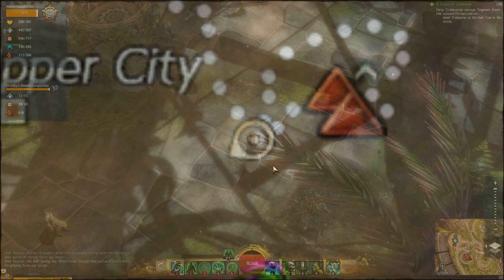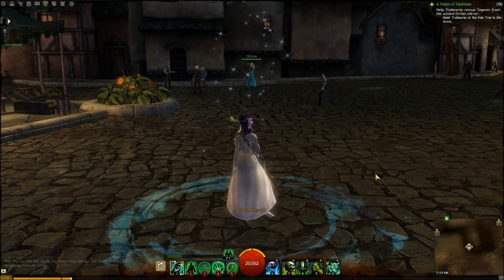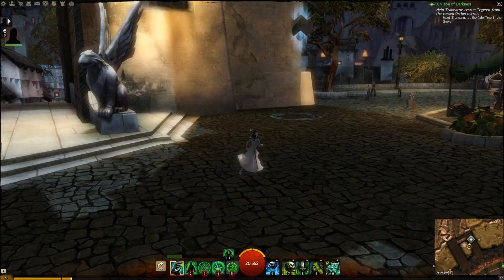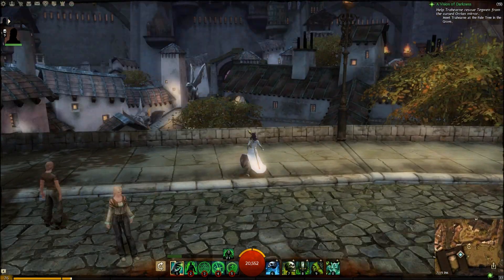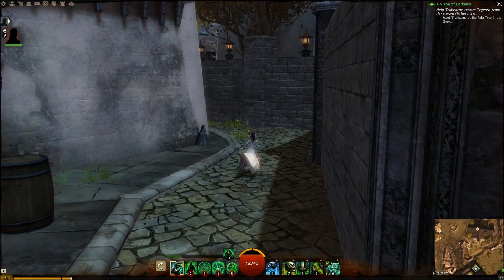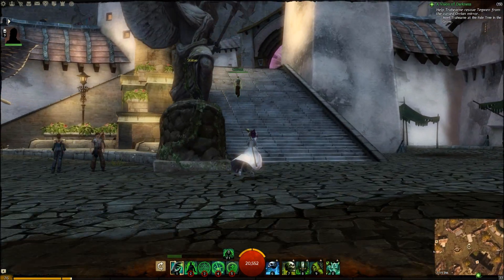One more important bit of info: from this waypoint over here, you can just jump down — it's no big deal, you'll heal up — and wander on over to this gate. This is the gate to Ebonhawke. If you're wondering how to get there, this gate right here takes you straight to Ebonhawke.